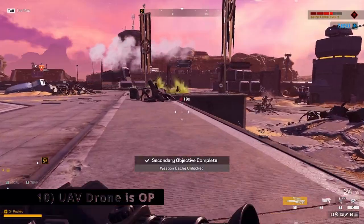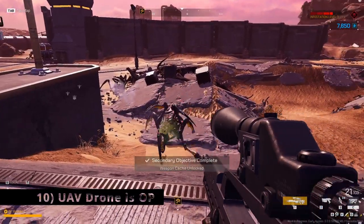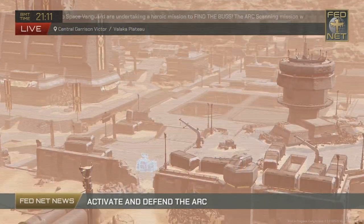Also, as an Operator, always remember to use your UAV health drone. It has great range, 5 revives before it breaks, and will stay up for the entirety of its cooldown unless all 5 revives are used. It can also be used to revive yourself if you fall.